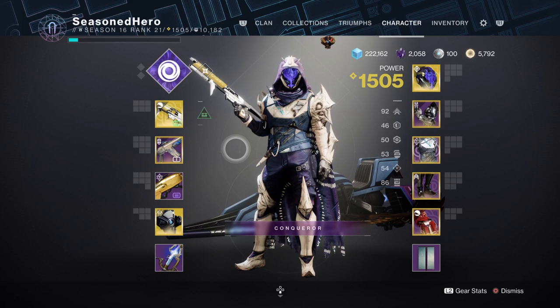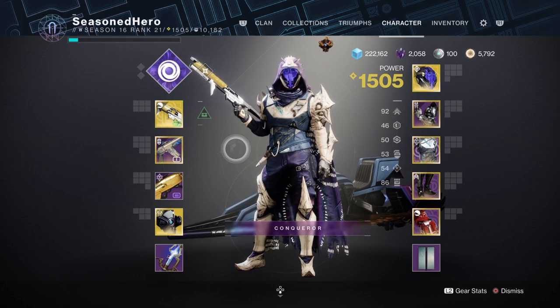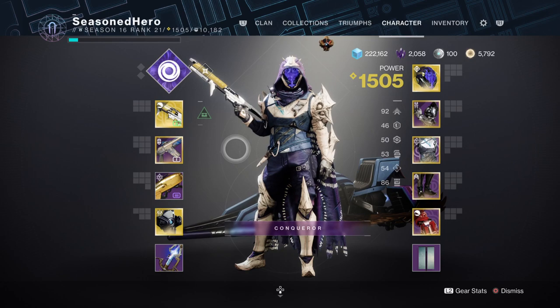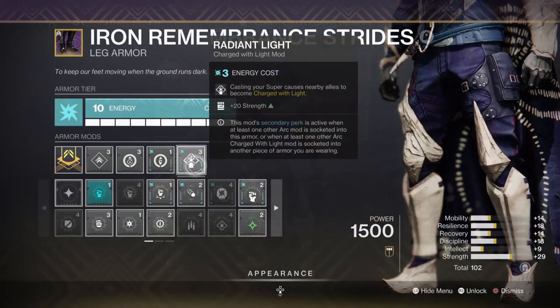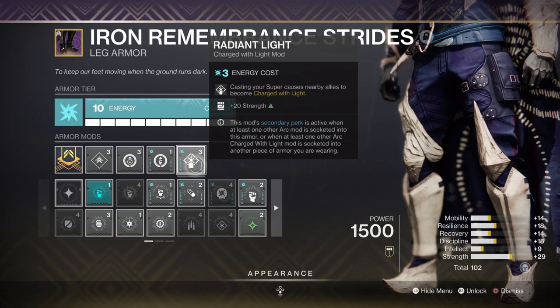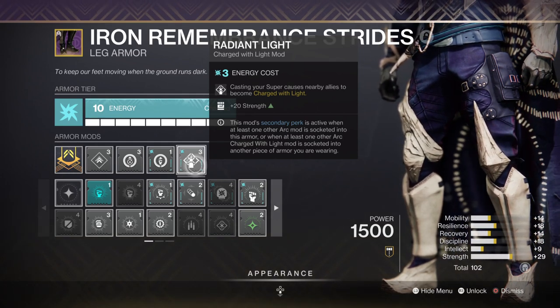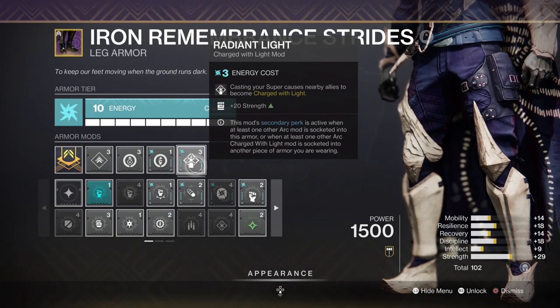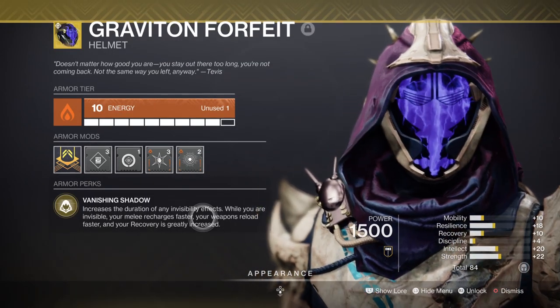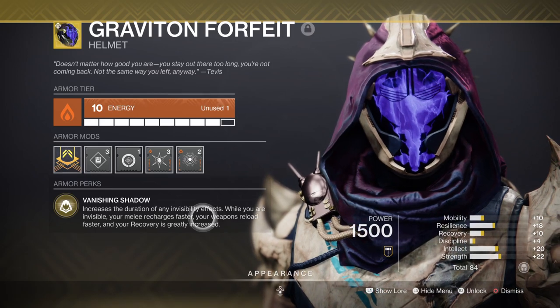For stats, we want both mobility and strength at the highest point you can reach. Not everyone will be able to reach 80 to 100 easily, so luckily this build doesn't require it so much — as long as you have the additional mods mentioned earlier, you should be fine recovering abilities quickly. If you have the Radiant Light mod, that will give you a plus 20 in strength for free, letting you build the rest from there. If you are using Gambler's Dodge, you can reduce your melee stat down to 70, as dodging near enemies with Gyrfalcon's Hauberk in play will also regenerate melee while invisible. From here, pump up mobility to 100 or increase other stats as you please.